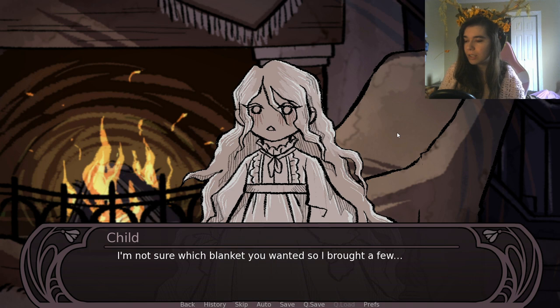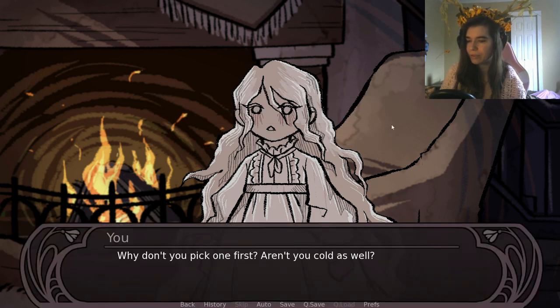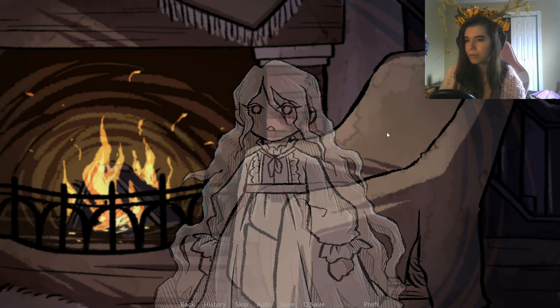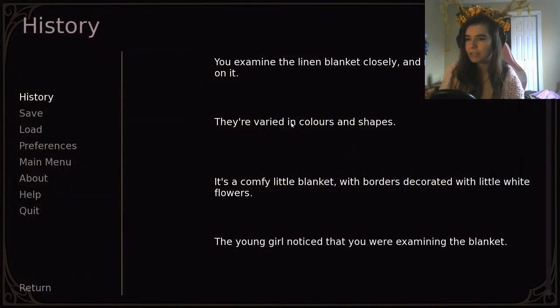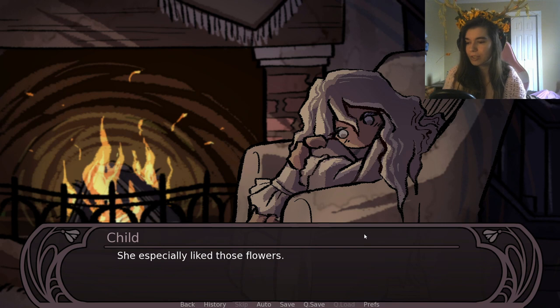She brings down blankets again. This time I let her pick first. She offers both — I choose the linen one. I examine it closely and notice embroidery in varied colors and shapes, with borders of little white flowers. She says her mama was good at sewing and especially liked those flowers — they used to cover the ground in spring. 'We've always looked forward to seeing them again. I haven't seen them in a while though.'